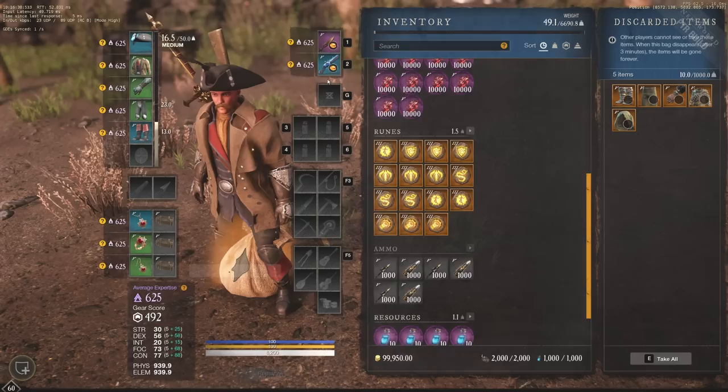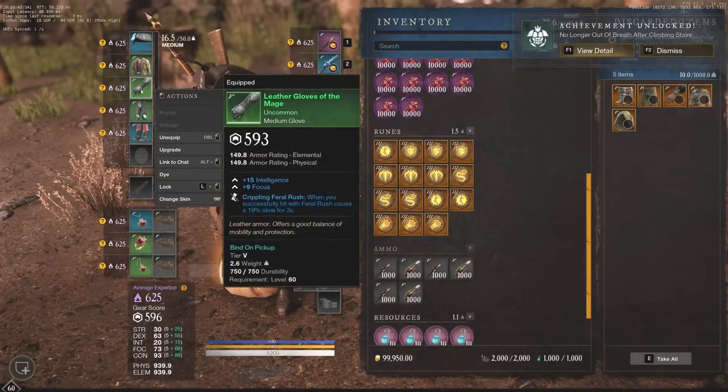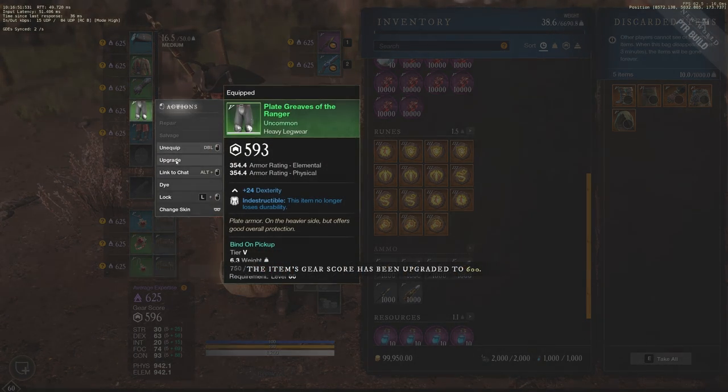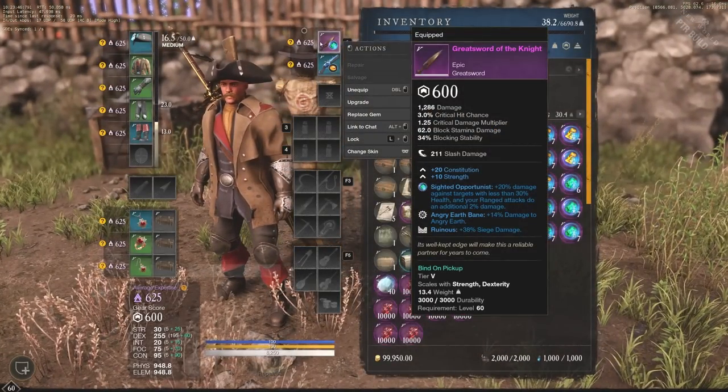What we're going to do is throw on the greatsword — we're going to use the greatsword for testing. I brought the musket just in case, but we're going to use the greatsword. So let's get all of these to 600, and when we get all these to 600 we are going to continue on with the test and check out the damage increase from 600 to 625 across the board.